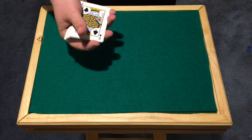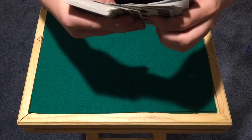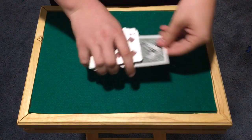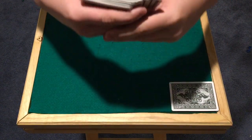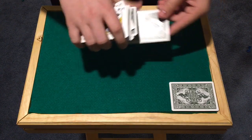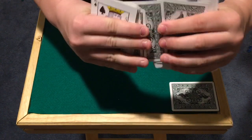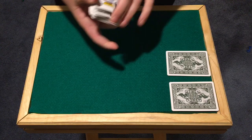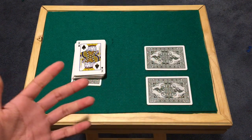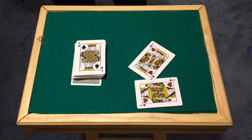Now would it be cool if I could use visualization to find your cards? Sure! So I'm going to go through and look for your cards. That one might be yours right there. And let's look for another one... hmm, this is a tough decision... right there! Two cards spoke out to me. Go ahead — I don't even want to touch them — go ahead and flip them over. My two cards were the queen of hearts and the king of hearts. There's the queen of hearts and there's the king of hearts!